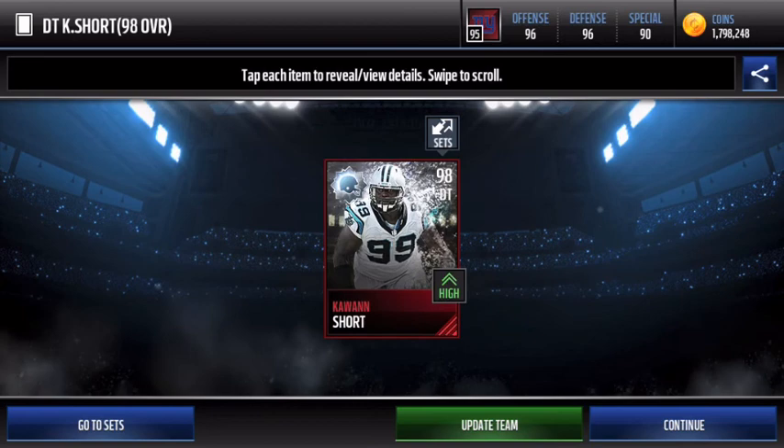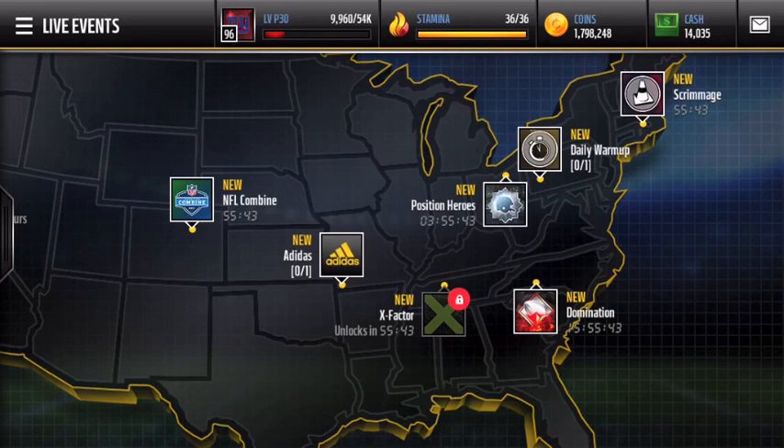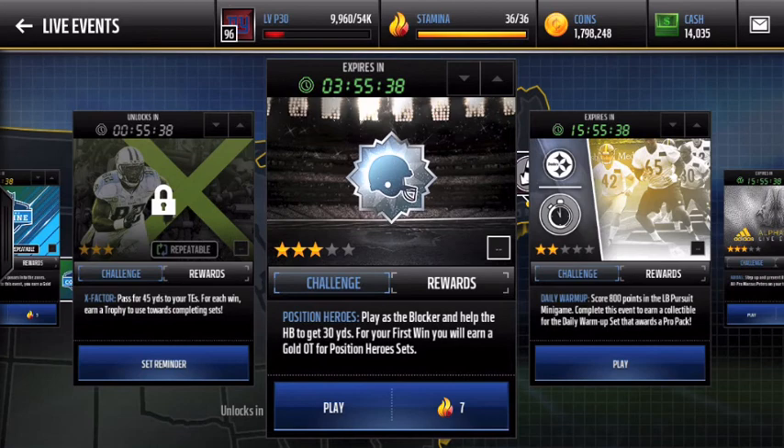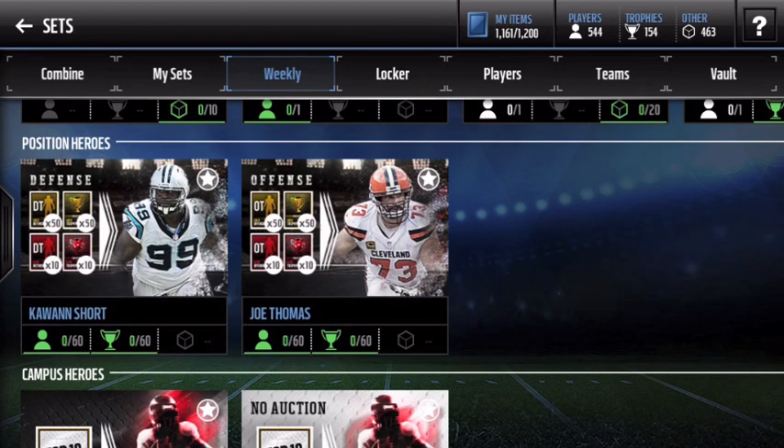Let's update the defense — putting Kawan Short in the defensive unit set. The defense goes to 97 overall, which is pretty nice. There's also a bunch of position hero events where you can get seven stamina each. You'll find everything under your sets, go to weekly — it should be at the top or just below Fan Favorites under Position Heroes. So far only Kawan Short and Joe Thomas are available. The news event says up to elite trophies, 10 elite players, 50 gold players, and 50 gold trophies.